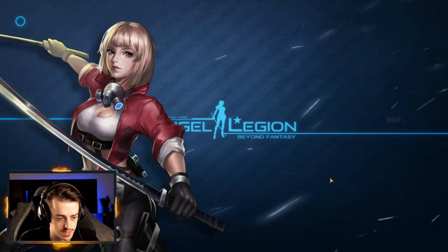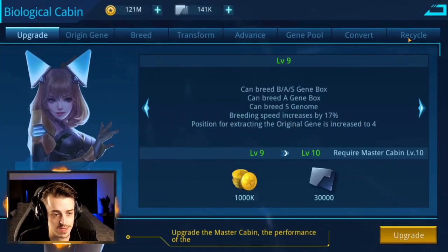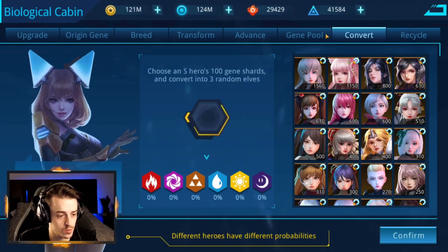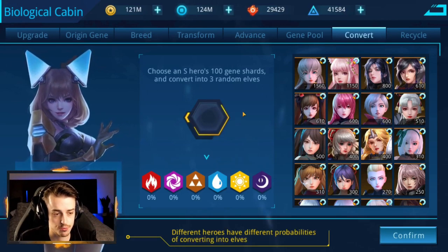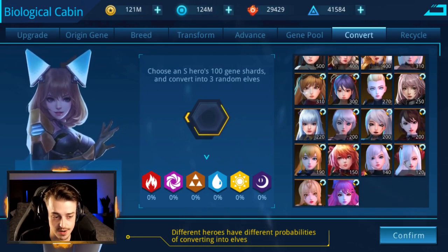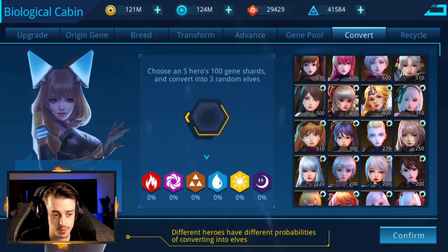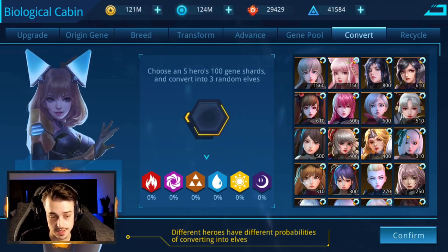The place you get light and dark elves is from the cabin. If you go to the biological cabin, there's a thing called Convert, which allows you to convert your angels into elves — you get three random elves. Now I've got a lot of fodder guys sitting around — I don't want to get rid of fodder, that would be foolish. But there are a lot of heroes in here that I just don't need their copies anymore.